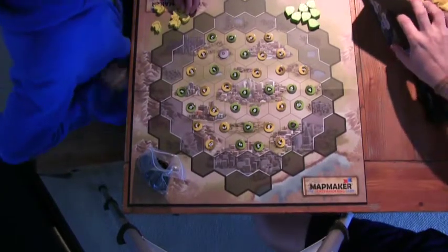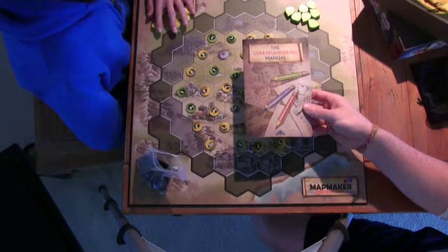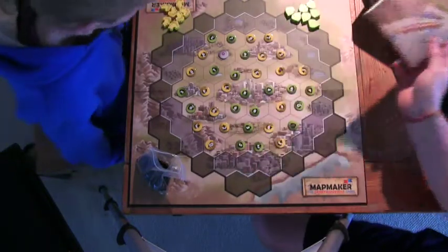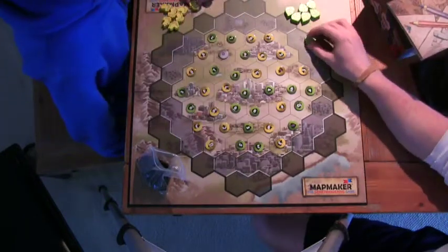We have got the board set up and we're ready to play. The directions seemed pretty clear. So who are you going to be? The yellow four-me-pines. And I'm the green leafs.